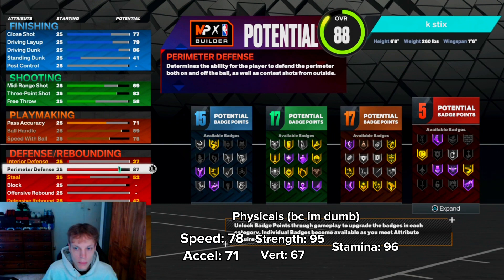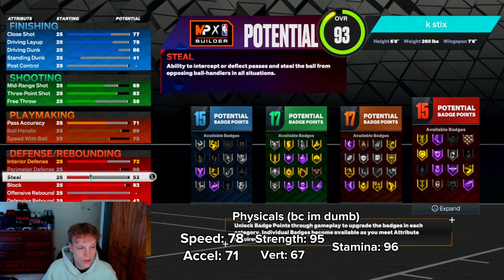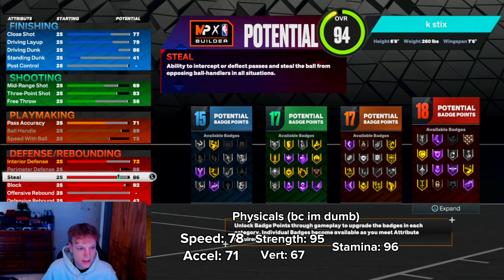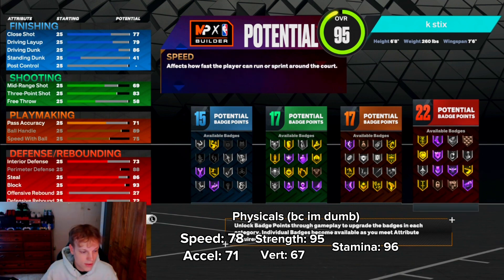Perimeter defense — you're gonna put this up to 88. I know it's past the threshold, but it's gonna give you an extra badge, so that's why you want it. Then a 93 block, which is super, super good. The steal goes to an 86, and then you leave interior defense. Defensive rebound at a 72, so you're still gonna be able to rebound, and you get the Bronze Rebound Chaser as well.